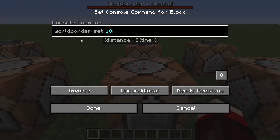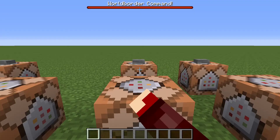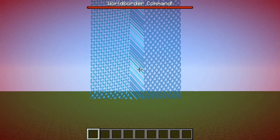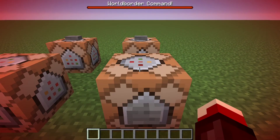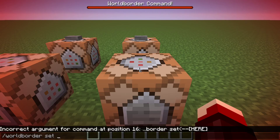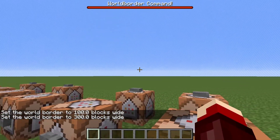Next we have wall border set 10. This is the same as the add, but it's setting it rather than adding it. And same thing, you can specify the time it takes for it to change to that size. So let's push this — and now you see our screen is going red and the wall border is right over here. I can't interact with any of the command blocks, so I'm going to have to manually change it and set it to 100 with a time of 300. There we go — the wall border is right there.